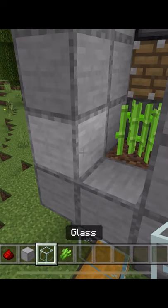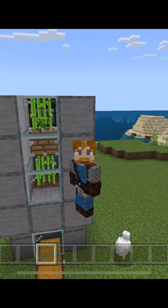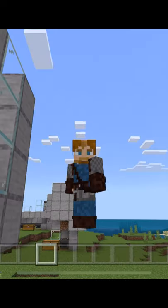Plant your sugar cane and place glass on the front. When the sugar cane grows, the observer sees the growth, activating the piston and breaking the sugar cane. Thanks for watching!